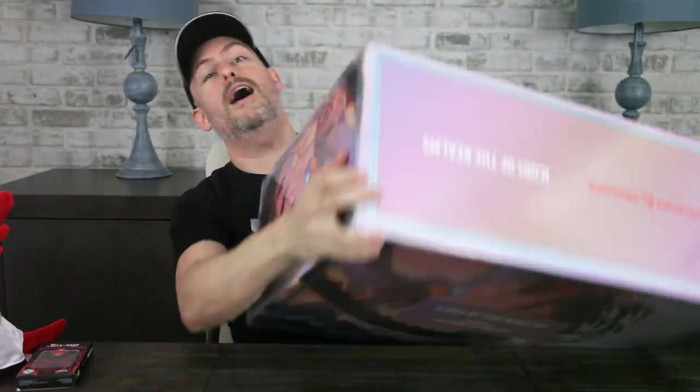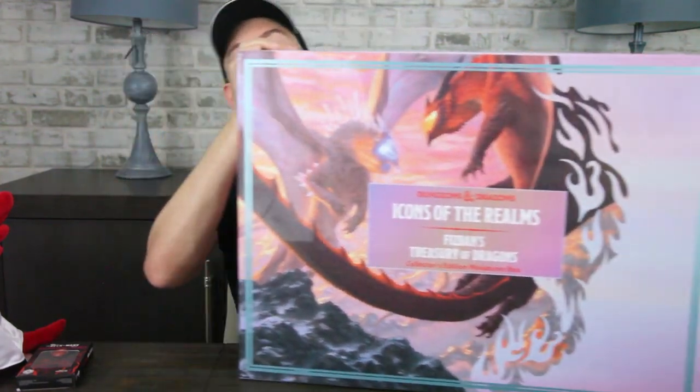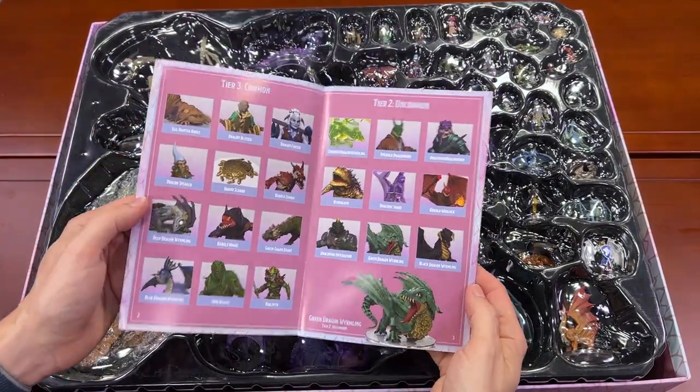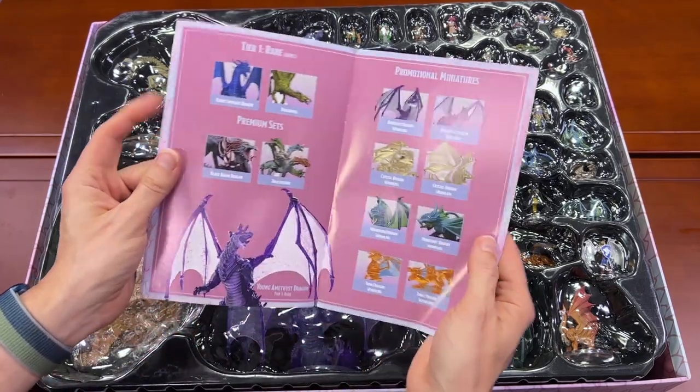This time I'm afraid it isn't a surprise to me what we have in the box, because it was just written on the side of the box. I've already taken it out of the cardboard box. We have the collector set of Fizzban's Treasury of Dragons! This set contains everything in the upcoming Icons of the Realms booster set from WizKids, plus the premium figures and some extras, so let me give you a peek inside.